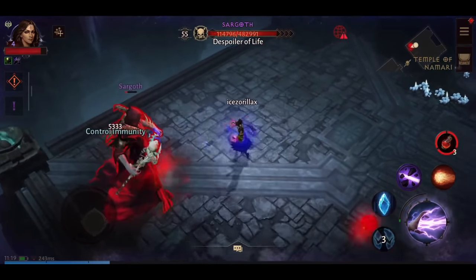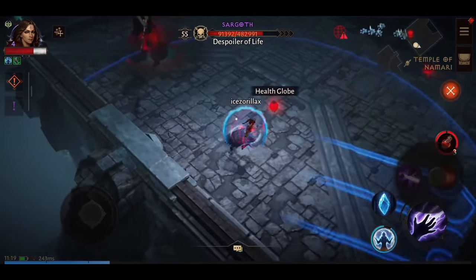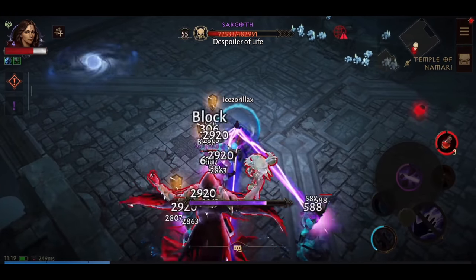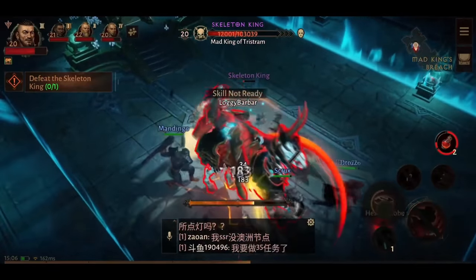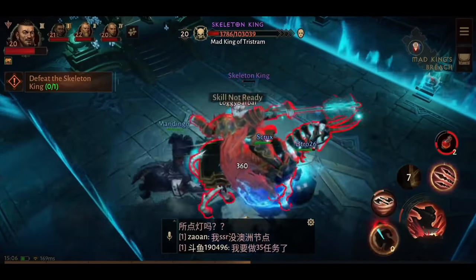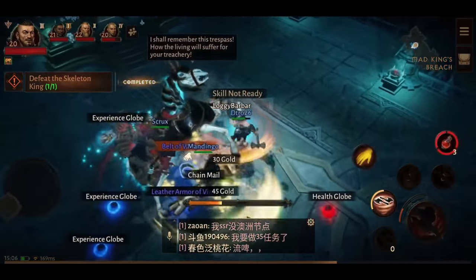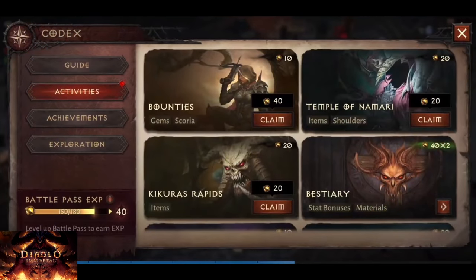In Diablo Immortal you can play alone or with other adventurers as you explore the world. Each zone can host dozens of other players, with whom you can join forces to fight larger scale zone events and special quests that require multiple participants. You can create a party for up to 4 players, or make a clan to unlock even more social activities. One of the most fun PvE activities is the bestiary system, which adds to the lore and rewards you with loot.